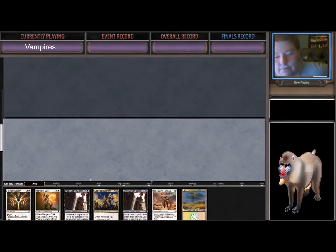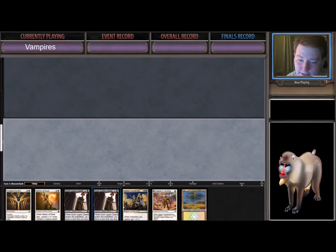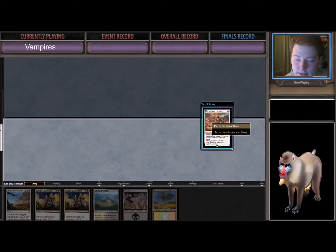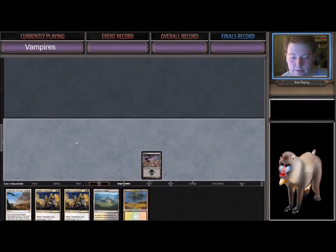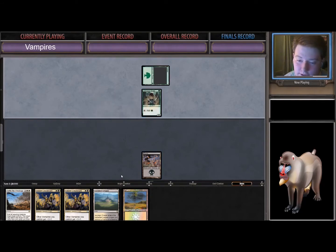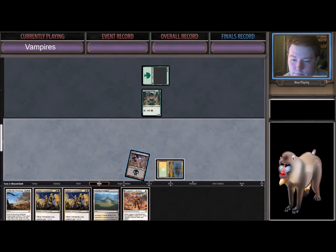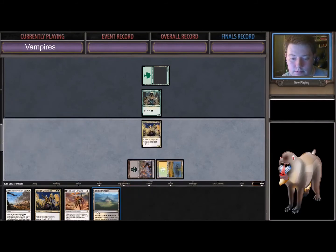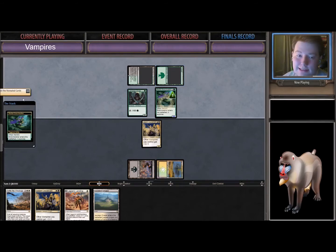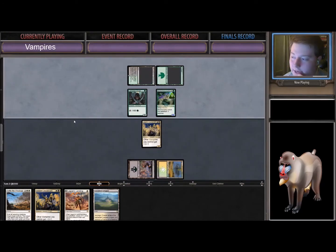This hand is very, very good if we draw a land — but it has to be a black land. I'm going to mulligan. This hand is good, it gives us a turn-three play, so we're going to keep it. We're going to play this into this, plus Legion's Landing. Another Elf for them. I used to play Profane Procession in the sideboard, which is kind of good in this matchup — depends on if they draw their Brontodons.